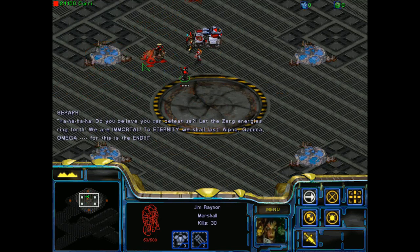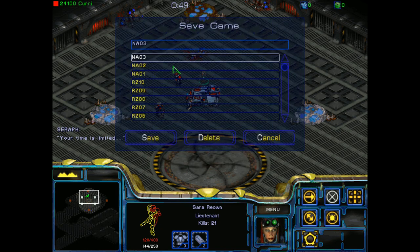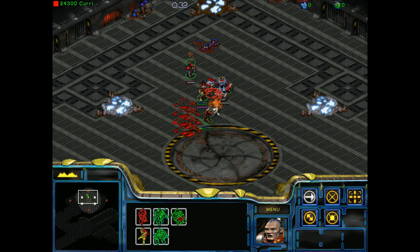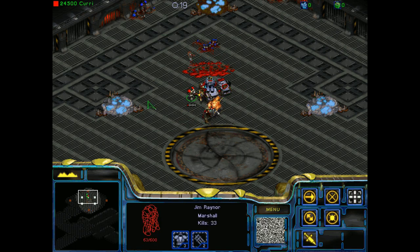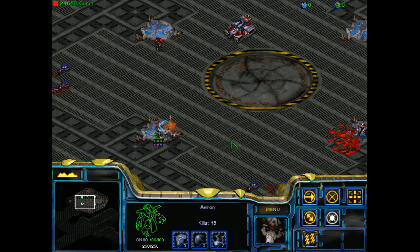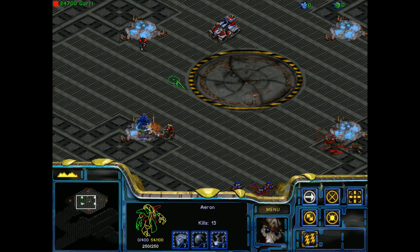If there's way more to this, then we're in trouble. It seems like the enemy attacks the same person over and over — the Zergling really wanted to kill my Dragoons, this one wants to kill Jim. So maybe as our units take a little bit of damage, then we'll be okay, because the future enemies won't target them. Jim — kill this. Let's try to get rid of Gamma. Jim Raynor's so low — kill it! All right, there we go. Do you believe you can defeat us? Let the Zerg energies ring forth. We are immortal. Alpha Gamma Omega — for this is the end. All right, cloak Sarah just in case. Your time is limited. Okay, we only have 40 seconds to kill this jerk. Hit her — no, this isn't right. There has to be a better way. There has to be a way to kill her quickly. 20 seconds. Maybe we have to stand on the beacons or something like that? 10 seconds. Hold position. One second.